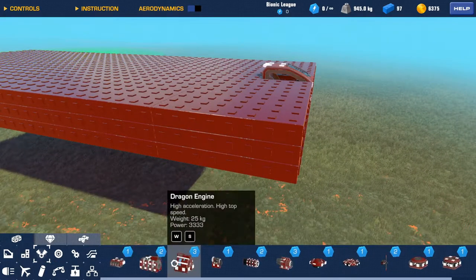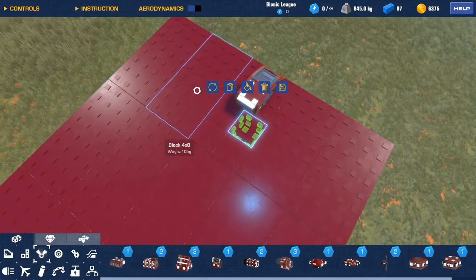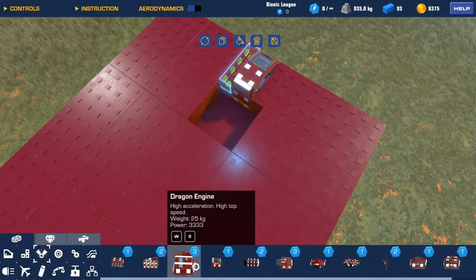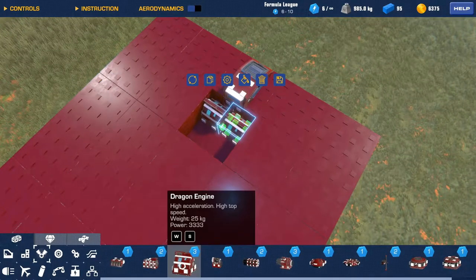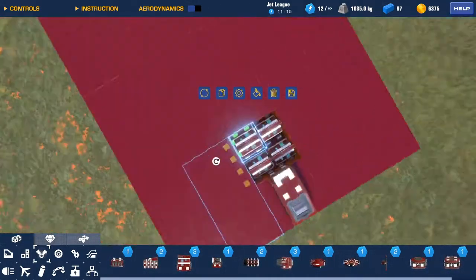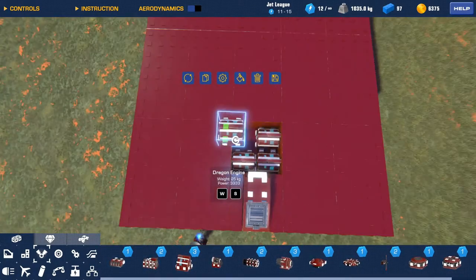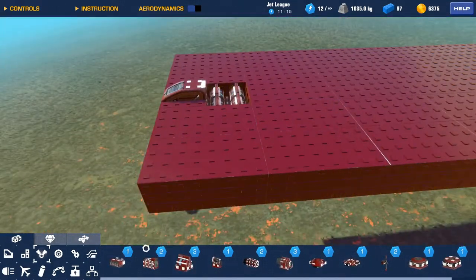Let's work on driving this thing. This little spot right here could be perfect — the perfect size for four little dragon engines. There we go! No flying on my car, get down there. All right, now driving.